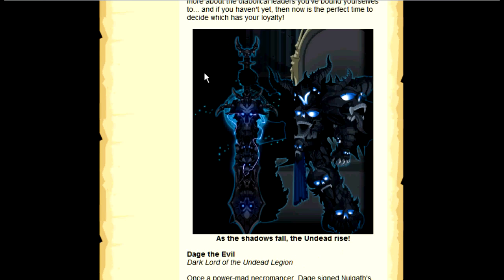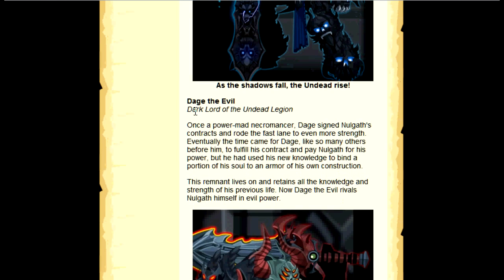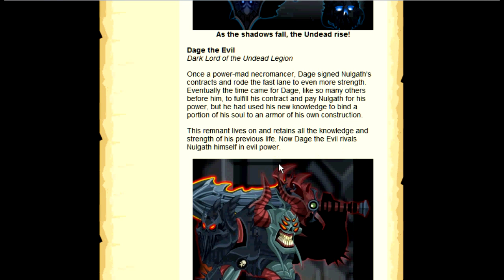Daj the Evil is a dark lord of the undead legion — once a powerful mad necromancer. Daj signed Nulkith's contracts and rode the fast lane to even more strength. Eventually the time came for Daj, like so many others before him, to fulfill his contract and pay Nulkith for his power. But he had used his new knowledge to bind a portion of his soul to an armor of his own construction.